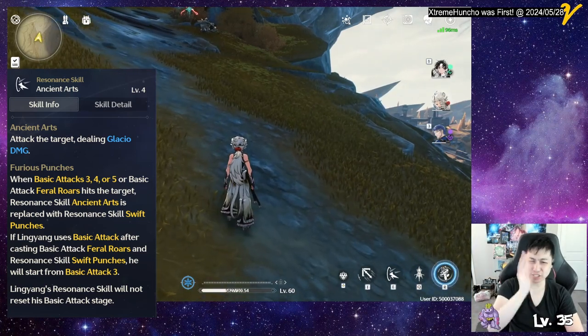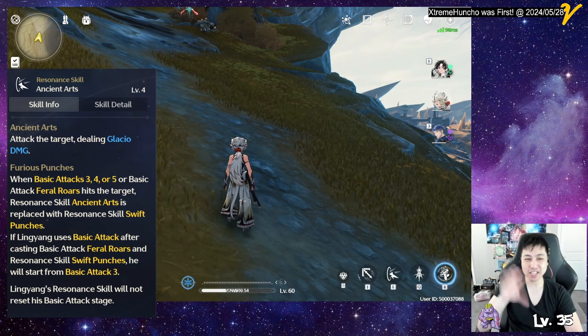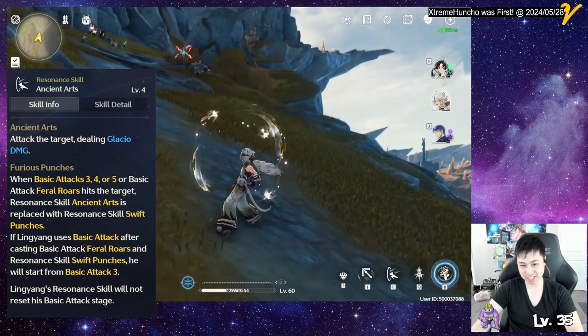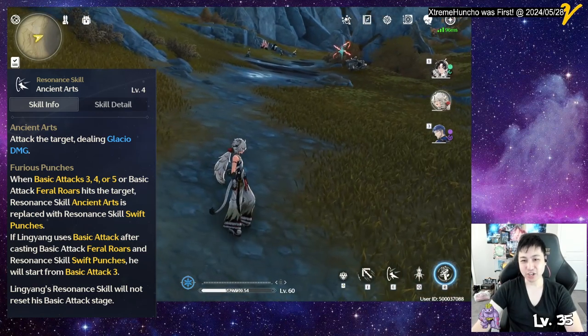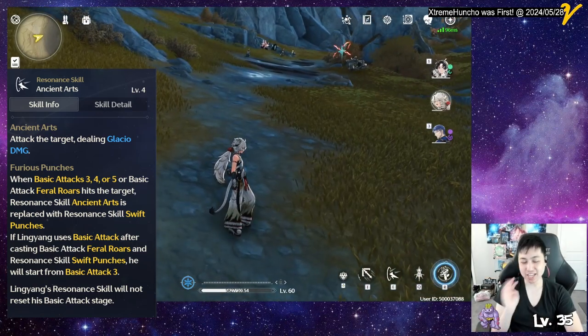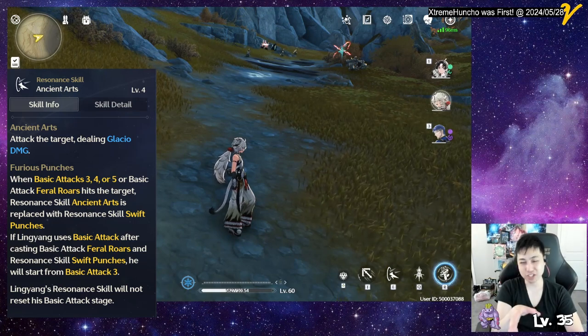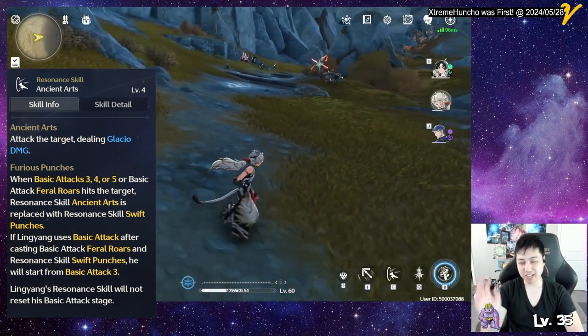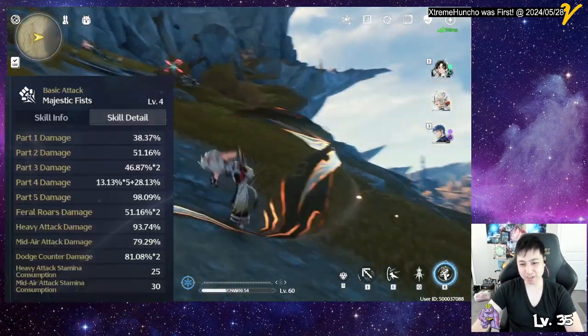After the third, fourth, or fifth combo string, his regular basic skill actually changes to Furious Punches. That will give you Lion Spirit. His basic attack is a five-hit combo, and if you use Furious Punches after combo three, four, or five, that changes his skill.